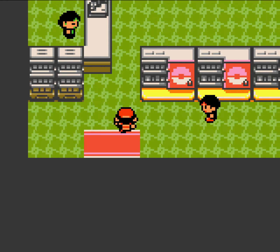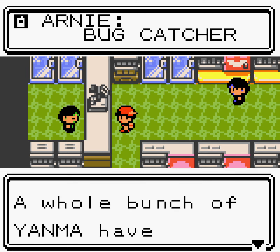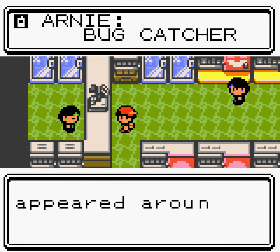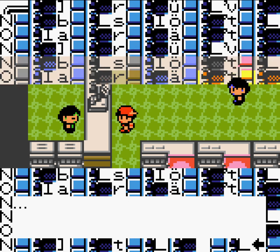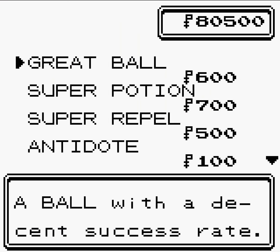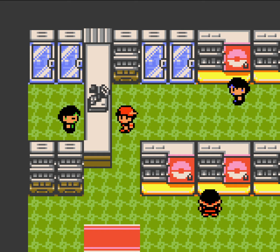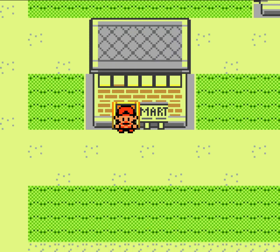Alright, now I'm going to buy some stuff real quick and also skip forward to daytime. Well, I was going to buy stuff, but then Arnie called and it looks like we have a Yanma Swarm. We can only buy Great Balls here, so I'll buy five - we'll use them for the Yanmas. I don't know what that weird glitch was, but let's get out of here.